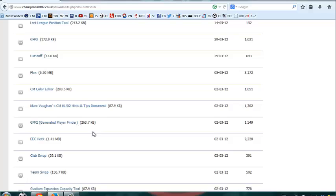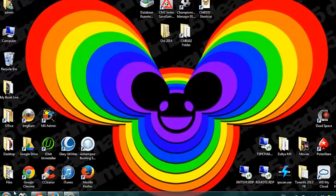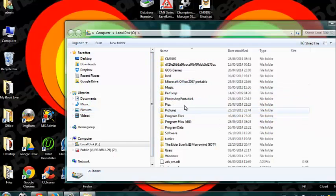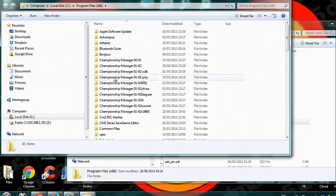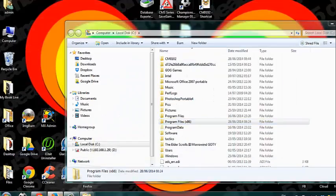So you get that from Tools — I'll just show you where it is, I'm not actually going to download it because I have it. Put it into your C:\Program Files\Championship Manager folder, and there it is. So now we know we have it. Now we are going to get the live database.